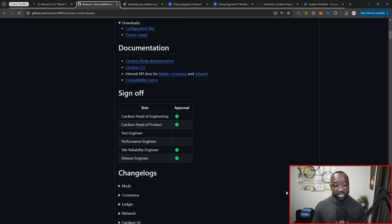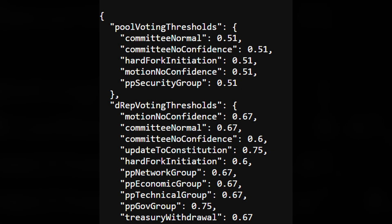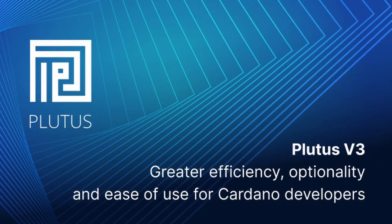We've got the site reliability engineer and the release engineer who have both checked off on this. I'll leave the link to the Conway Genesis file down below — it's a simple JSON formatted data file. At the very top, we've got information on pool voting thresholds, DREP voting thresholds, and then the Plutus V3 cost model.